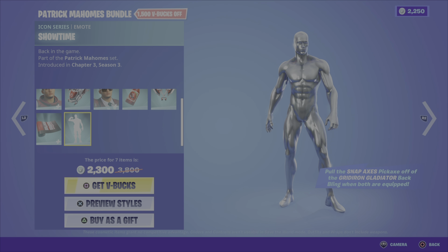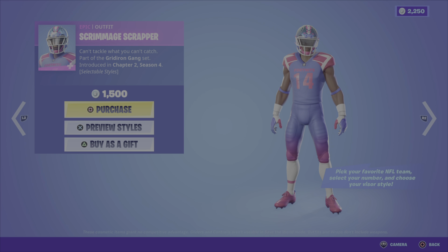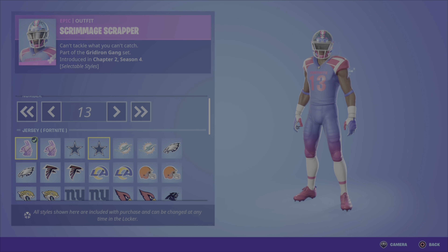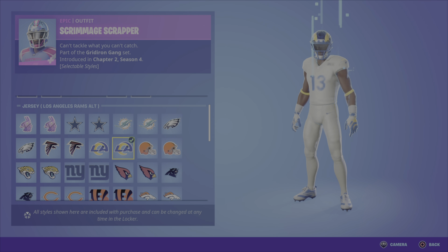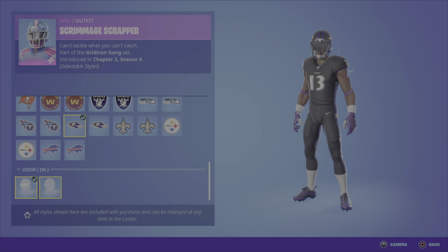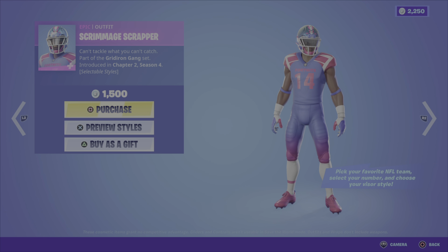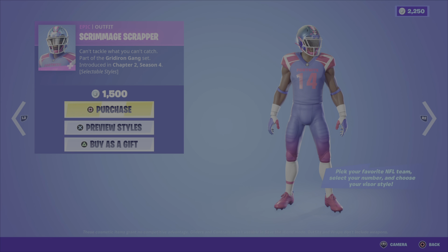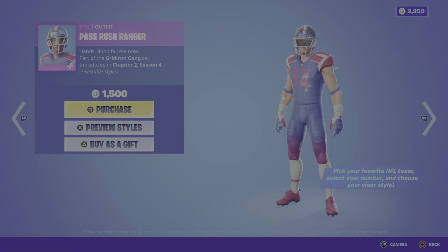We have the Gridiron Gladiator back bling. This is a cool looking back bling — looks something like an astronaut would wear. We have the Mahomes Saucy Style outfit, very interesting, kind of reminds me of a Bruno Mars look. We have the Good Stuff back bling, totally hilarious. We have the Snap Axes pickaxe — these are very nice, I love the look and the colors, these things look hot. And if you equip the Snap Axes pickaxe and the Gridiron Gladiator back bling, you'll pull the axes out of that back bling, which is pretty cool.